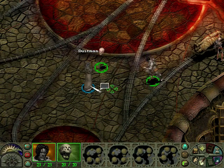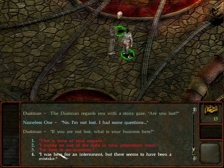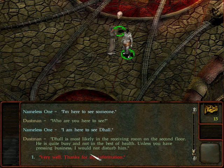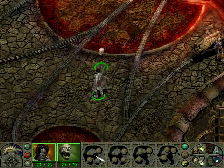A dustman guards us with a stony gaze. He asks if we're lost. I'm not lost, I had some questions - I'm here to see Dahl. Dahl is most likely in the receiving room on the second floor. He's quite busy and not in the best of health; unless you have pressing business I would not stop him. Very well, thanks for the information. The dustman nods and returns to his duties.